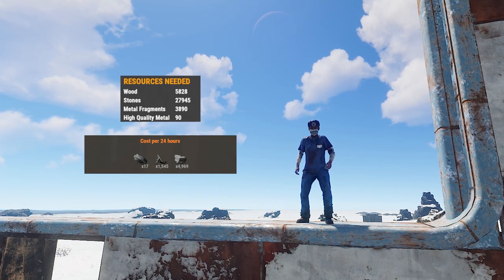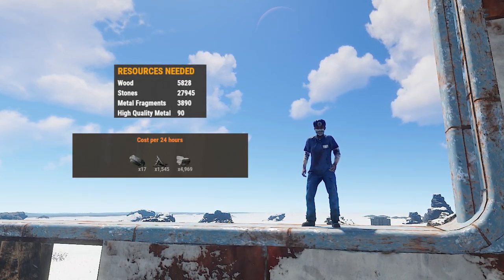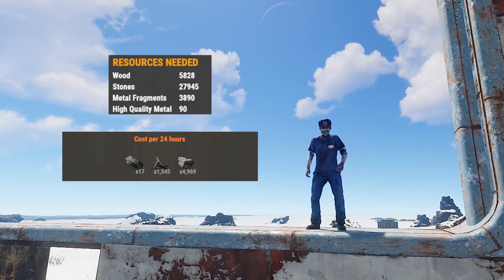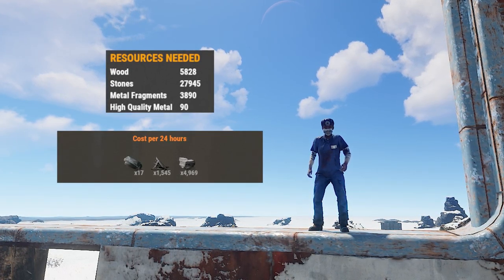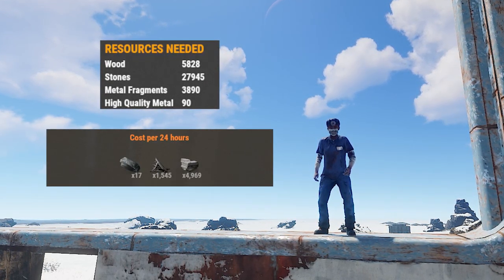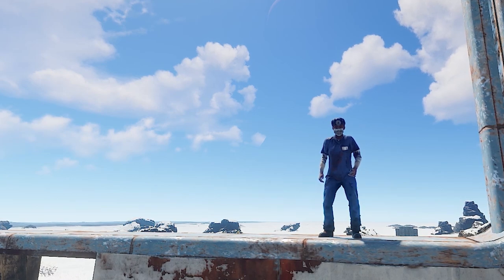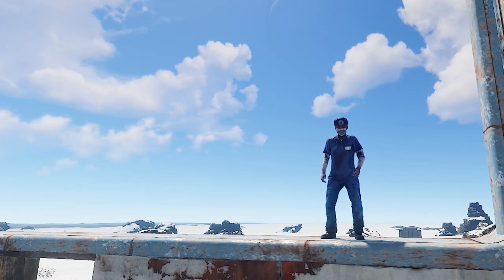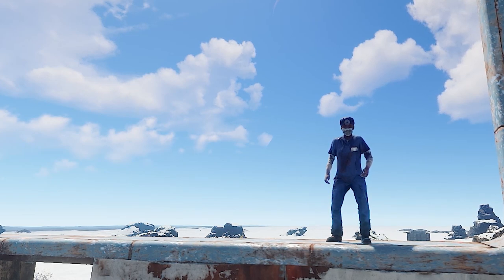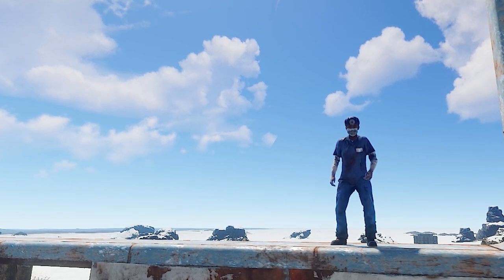Moving on to the cost of the base — as you can see right here, it's really not too expensive. From the last base, I've managed to half the high-quality metal on resources needed and the upkeep, as well as remove about 5k stone from resources needed and about 1k stone from upkeep. For metal frags, I've added around 2 or 3k, which ups the upkeep a little but makes a stronger core overall. This base is around 19 rockets to raid straight to the TC — not getting all loot rooms, just drilling straight to the TC. Anyway, let's get straight into the walkthrough of the efficient bunker base v2.